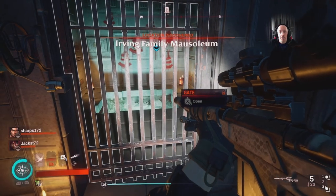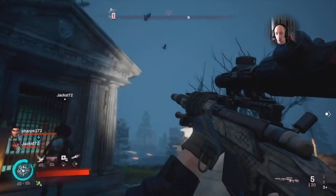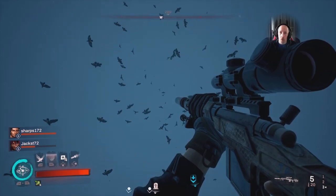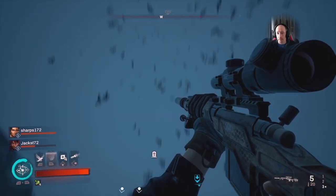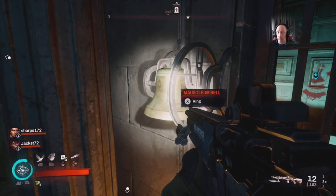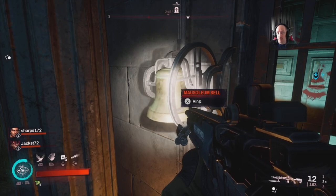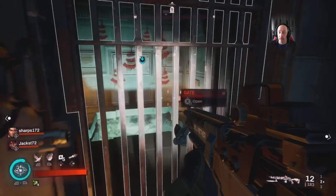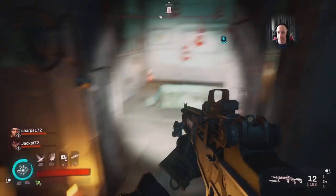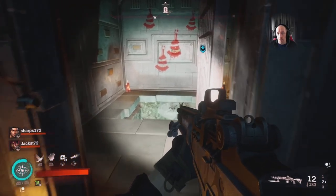So we're at the Irvine Family Mausoleum — it's like a crypt thing and it's locked. Pretty straightforward, but I've seen a lot of people walk away from this because they just didn't figure it out. It's not actually that hard. If you look, there are some blood bells on the wall — there are six of them. Dead simple: you ring the bell six times. If you ring it five or seven times it won't work. Wait a second and the gate will unlock.